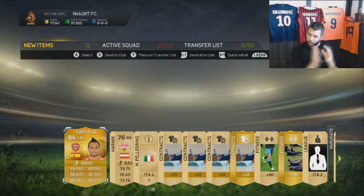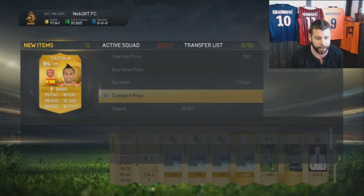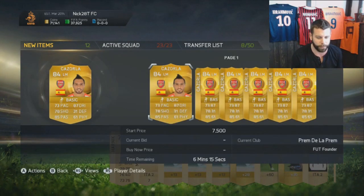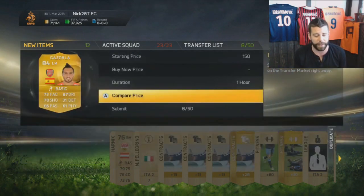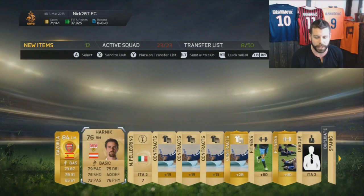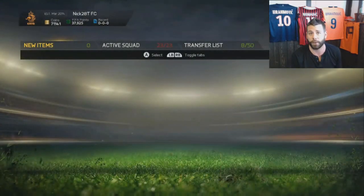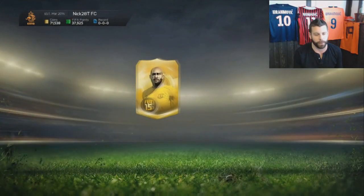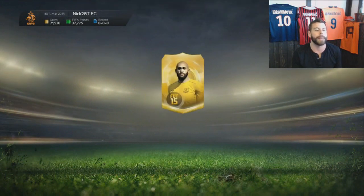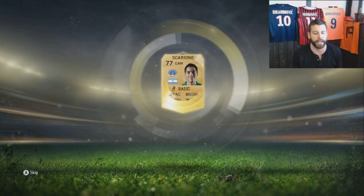Santi Cazorla. You're going to pull him later and he's not going to be worth anything. But right now let's have a quick peek — we're going to go look at the open market and see how much he's going for. 7,500 is the cheapest. So if I wanted to work my way towards an Ibra, I would be selling all of these guys right now. But I'm not going to do that. I'm going to store everyone in my club — I want to have a massive pack-pulled club first before anything, and we'll work on getting Ibra as quick as we can.